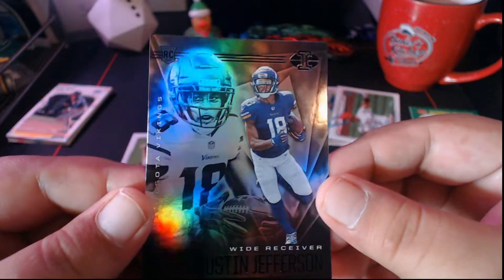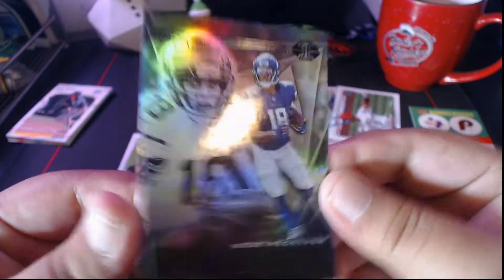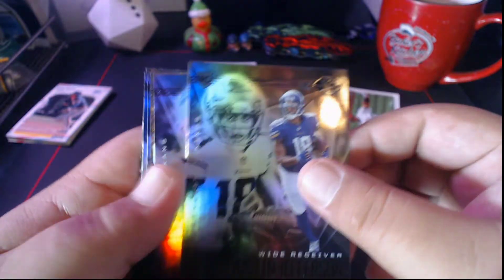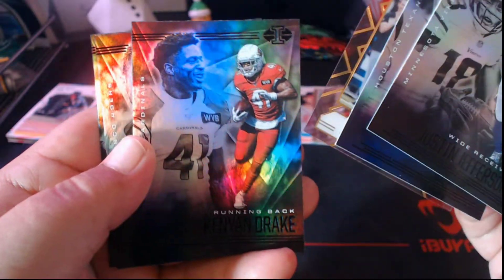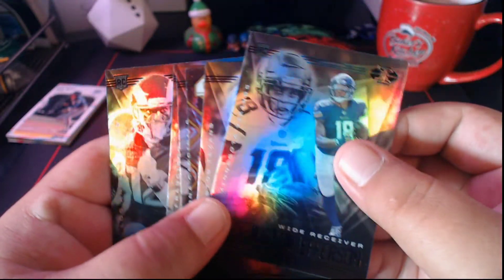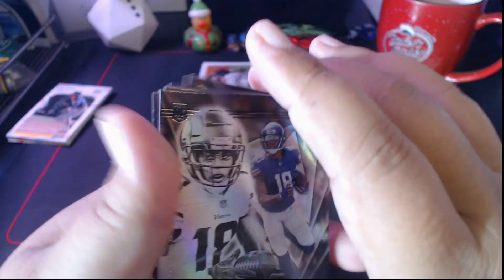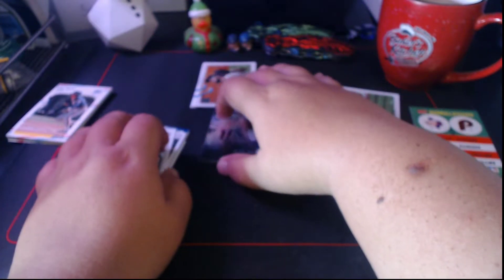Justin Jefferson rookie — not a bad one! Jefferson had a very, very good rookie season up in Minnesota. Not a bad pack overall for Illusions. Brees clear shots, JJ Watt, Jimmy G, and a Justin Jefferson rookie card — not bad at all for an Illusions retail pack.